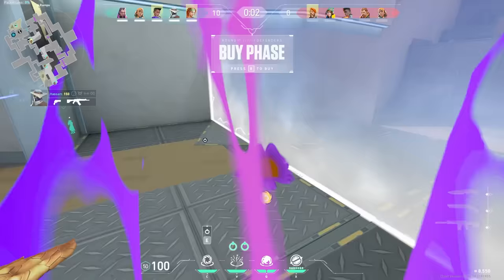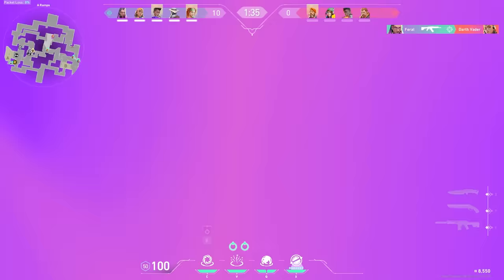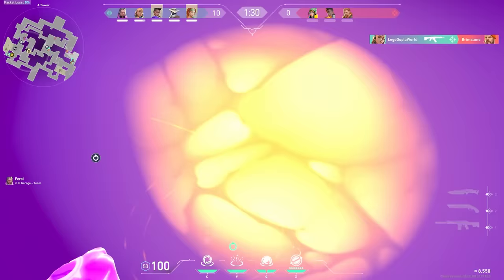My Skye gets the last pick and that puts us up 10-0. Since I still haven't spotted my play towards A Ramp, I'm going there again just in case they want to rush A. At this point nothing is really working for them, so I'm banking on a desperate, tilted A rush.